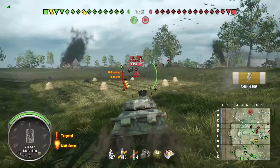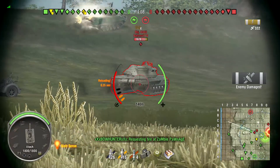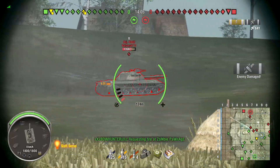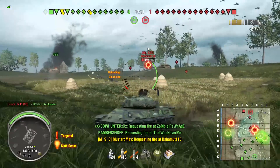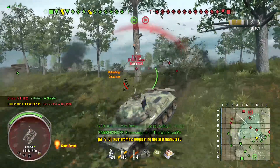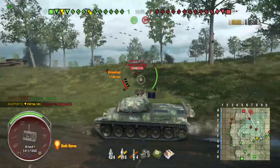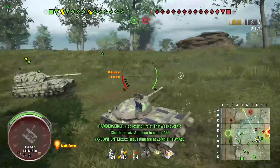I don't know this map well, but the middle bowl is where the 430U and I are right now. The bowl is so important to provide flexibility for your team. The 430U tries to run away, Hoops pops over the ridge and takes him out — that is a good tank to get rid of. And now I'm clipping.